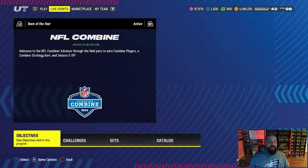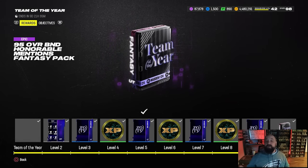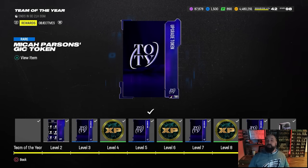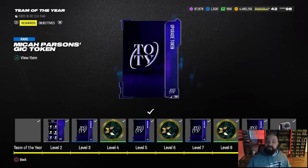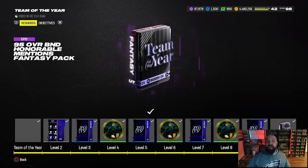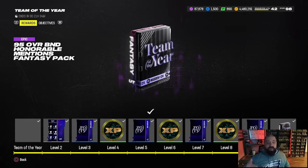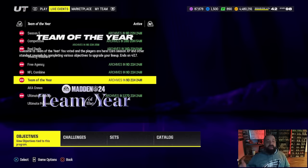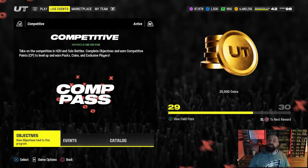We also have the Team of the Year field pass, which features a free 97 overall Micah Parsons. There's a welcome pack with a lower overall version of him, and there are six tokens you need to take him all the way to a 97 overall — four are in this field pass, two in solo challenges. Once fully upgraded, he gets all 32 NFL team chems. He's on my no-money-spent squad and has made a lot of plays for me. Also in this field pass you get a 95 overall BND fantasy pack to pick a hero — some pretty good offensive linemen in there. Get all of these field passes done for the Season 5 XP before they get archived.